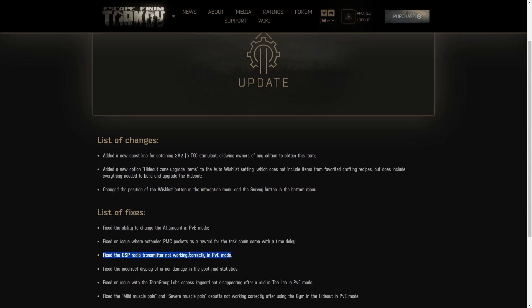The radio transmitter fix: when going over to Lighthouse, if you had it on you it wasn't working properly. That has been fixed and now you can go back to Lighthouse as long as you have the DSP.